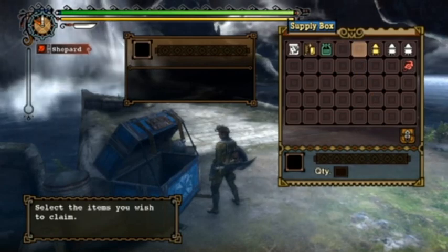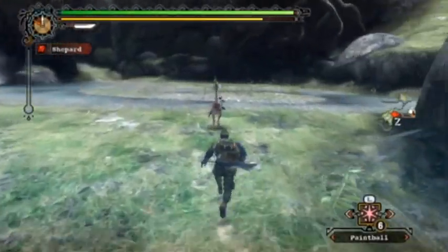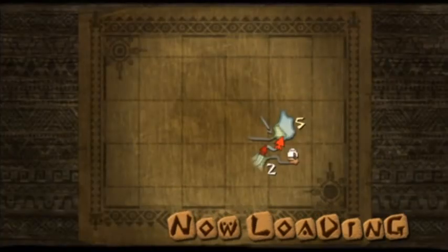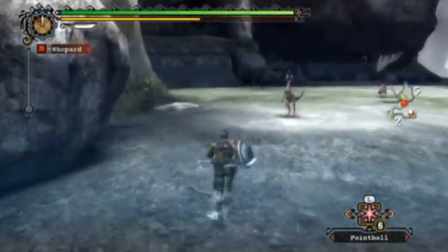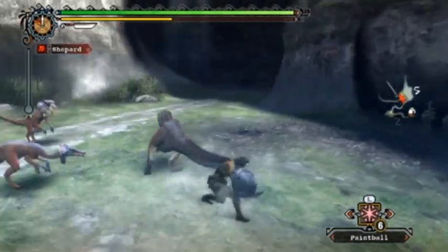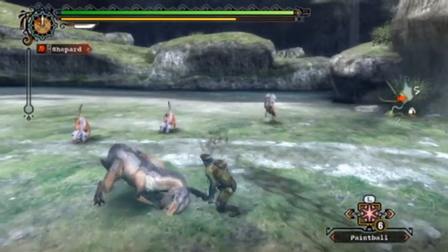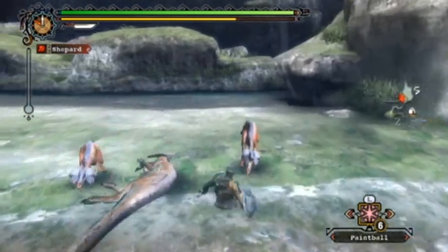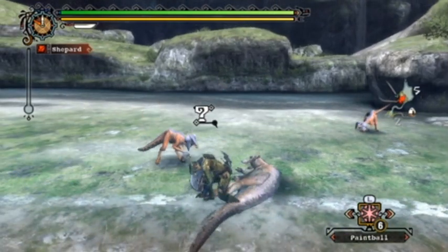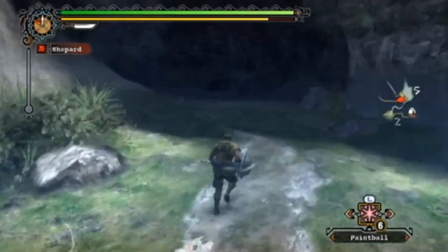So this quest I just got to take down some Jagia. They are slightly larger than the normal sized Jaggies, but still fairly easy. They take a good number of hits only because they have so much life, but in terms of damage it's really inconsequential. They are found in Area 5 and then in the cave. The nice thing about them is they actually give two carves as opposed to one carve for most monsters.